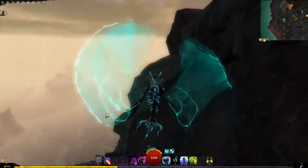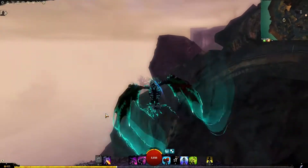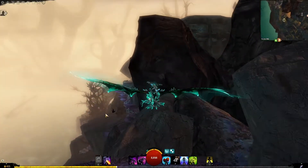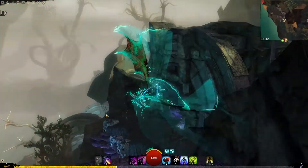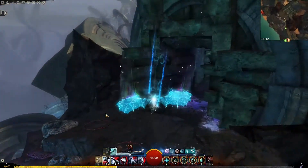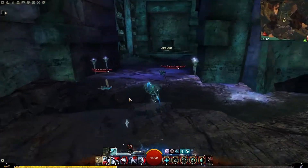The quick way starts by wrapping yourself around the mountain from the Temple of Grenth, and just coming around on your Skyscale, and just get off your Skyscale and glide over. Easy peasy.